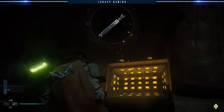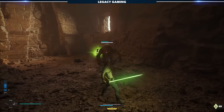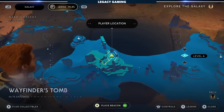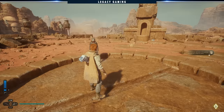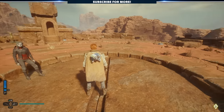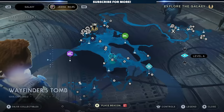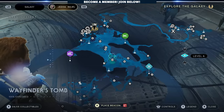Since we're already on Jedha, let's talk about Eno Cordova's lightsaber. This one will take a little persistence to unlock, so be patient, as it's not the easiest to obtain. To start off, make your way to Wayfinder's Tomb, located on this plateau here. You'll notice on top there's clearly some sort of secret lurking below, and that's what we're angling to uncover. To unlock the secret passage, we need to complete three trials, located at the markers you see on the map here.